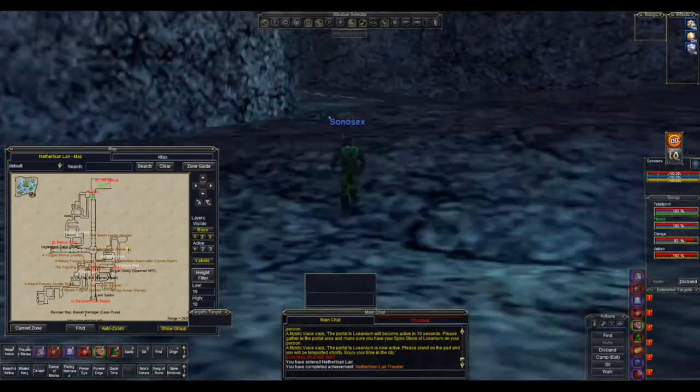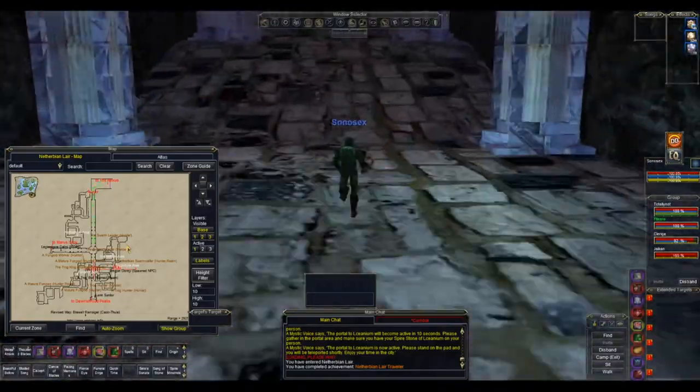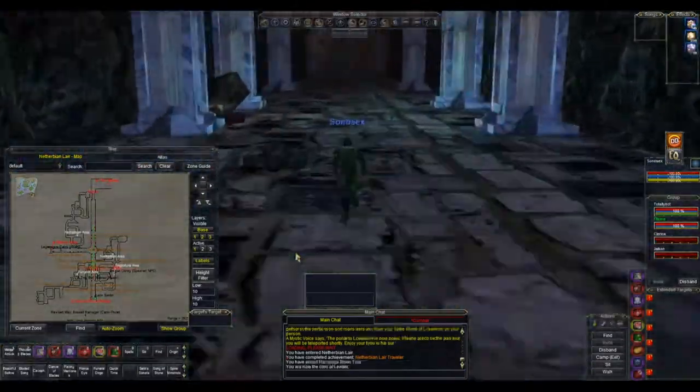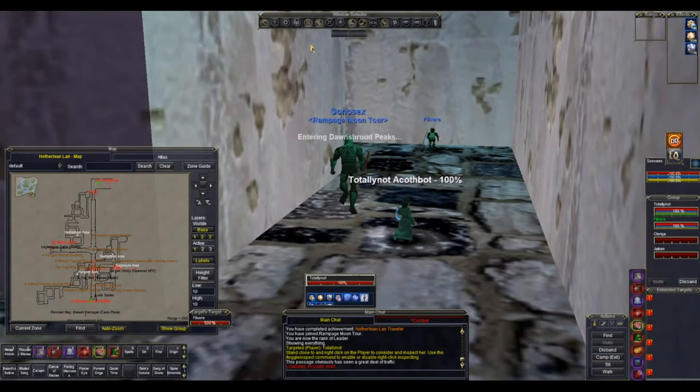Once you zone into Netherbane Lair, take a left and then head all the way south until you get to another zone out, and that'll take you into Dawn Shroud Peaks.